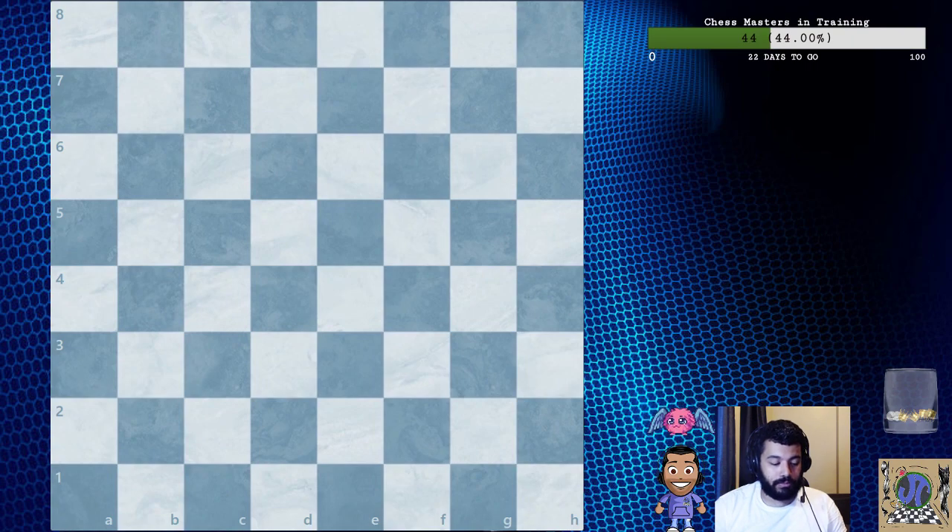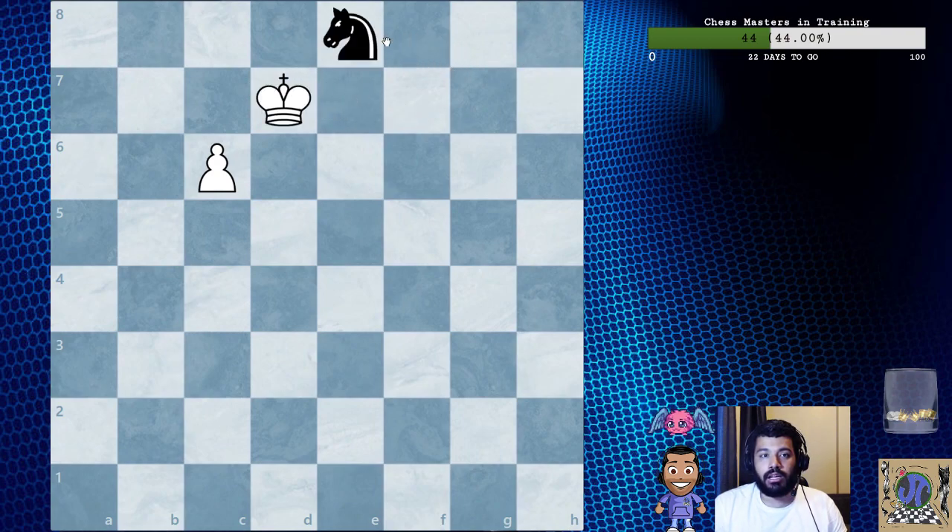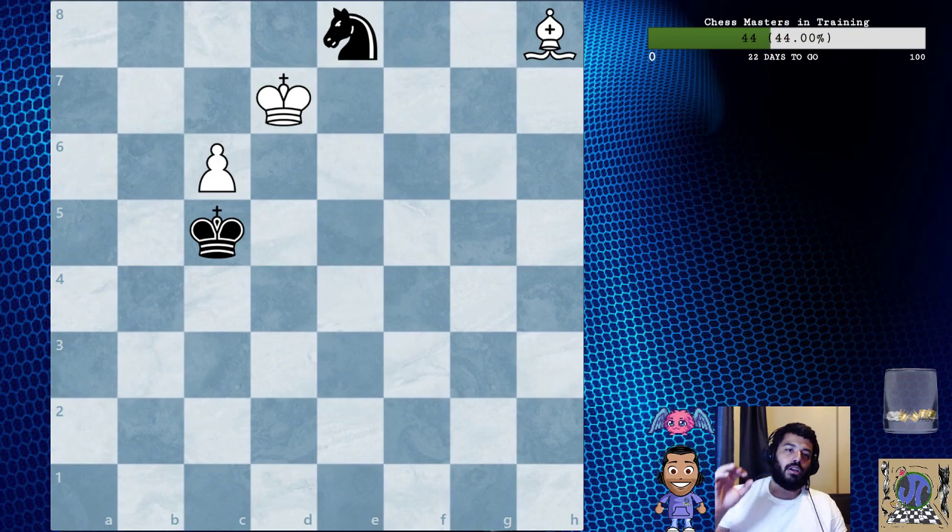Clear the board and set up the exercise position. This is one of the theoretical themes or positions you will encounter — you should know how to handle this endgame. It is white to move — how do you win? This is an exercise, so the answer is not in the book. Pause the video right here if you want to solve it yourself.